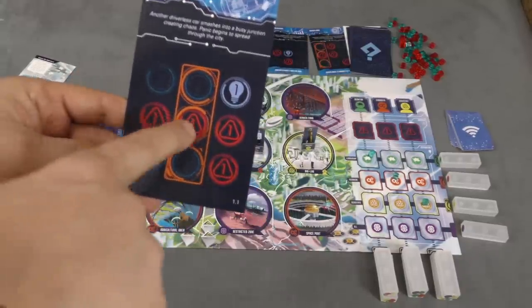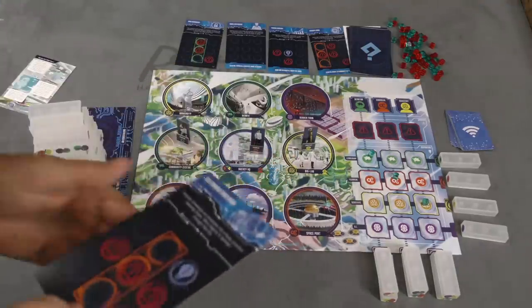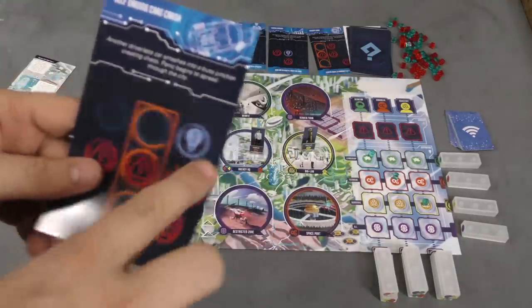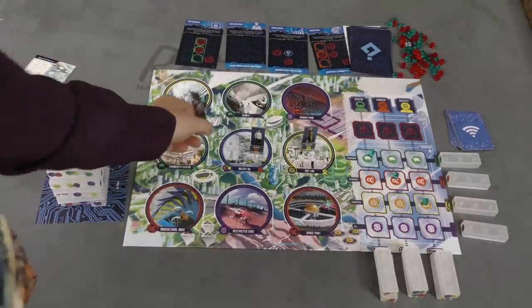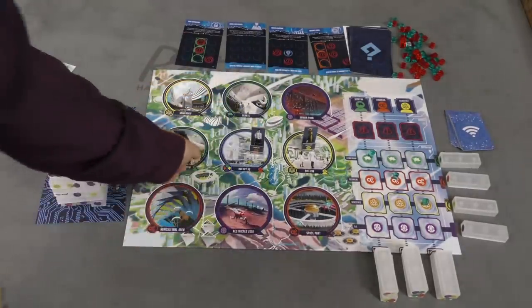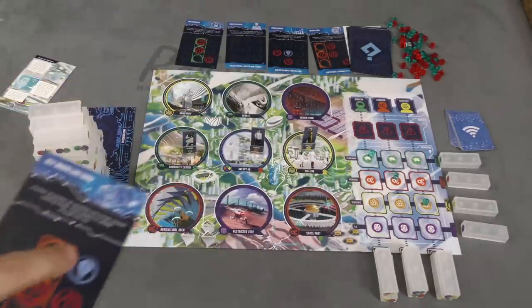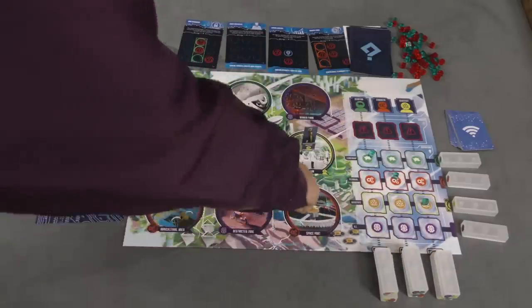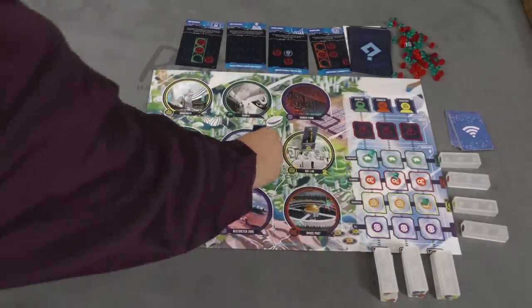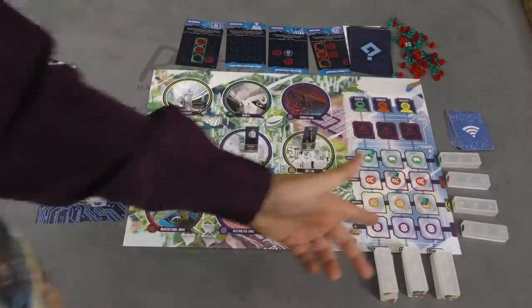When you resolve an event, it puts danger cubes on the board — for example, one here, here, here, and here — and it may place an inspiration cube as well. If a cube is in the same spot as one of the characters, they pick it up and put it in their danger zone, which you don't want. If they're in the same spot as an inspiration cube, they pick that up and place it on the board based on their current area — if they're in the spaceport, it goes in the technical area, etc.